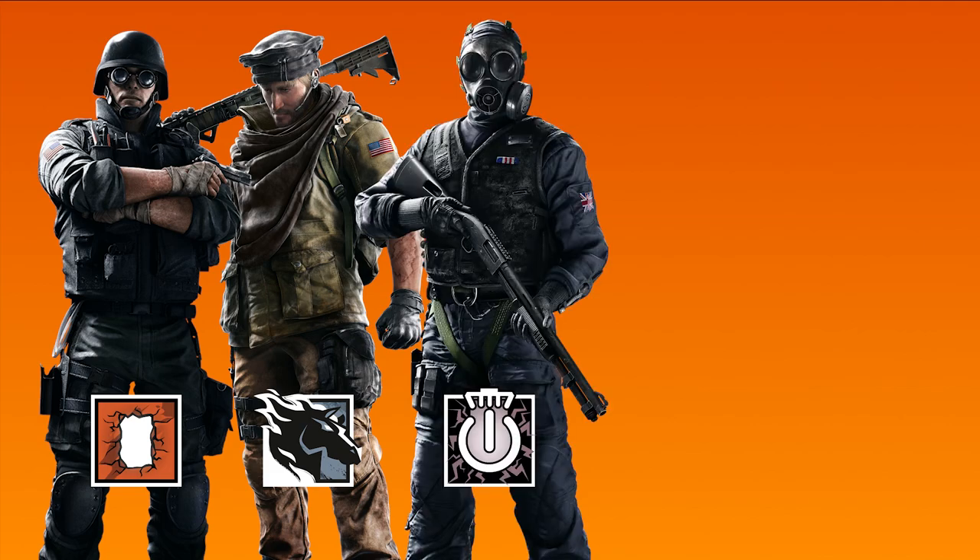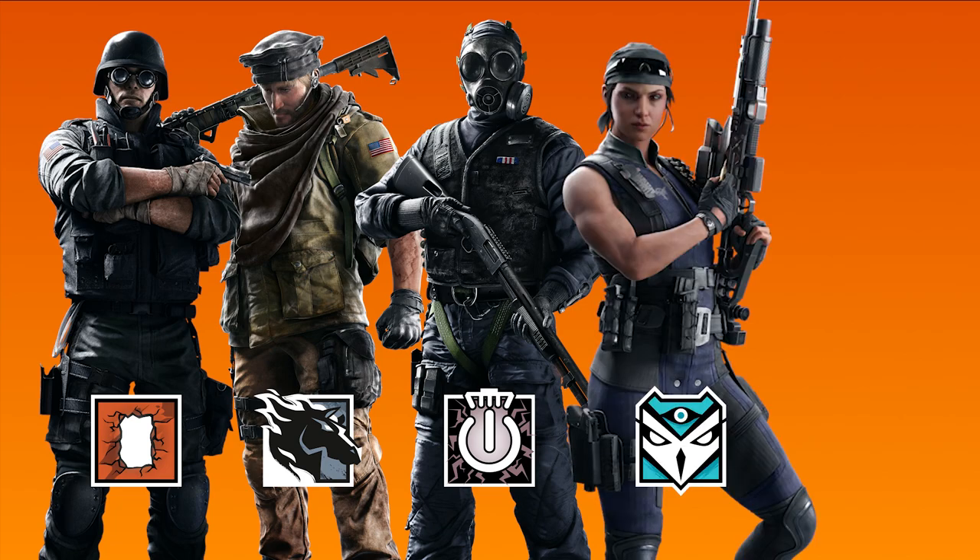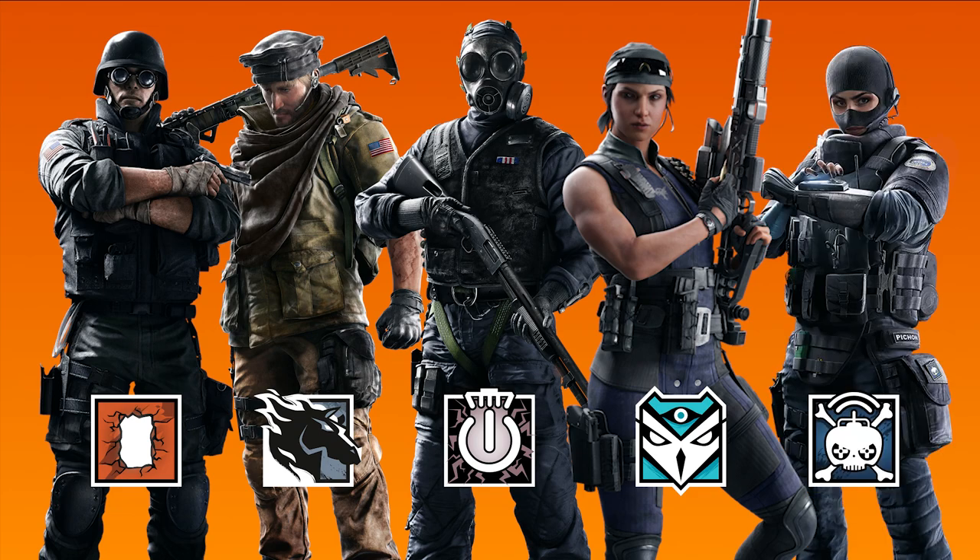A trusty companion to all hard breaches, Thatcher can use his EMP grenades to destroy entry denial gadgets such as Bandit's batteries, Kaid's electroclaws, and Mute's signal disruptors. Kali can also fill this role if Thatcher is unavailable, but Kali's explosive lance makes countering the bandit trick rather difficult. Because the lance explodes on both sides of a reinforced wall, it can easily destroy gadgets inside the objective, but it will also destroy X-Kairos pellets or exothermic charges, meaning you will need to wait until the lance explodes before deploying your pellets, giving Bandit time to place another battery down. Twitch is another operator that can help Hibana out when breaching, as her shock drones can sneak into the objective and quietly take out entry denial gadgets for a stealthier approach.